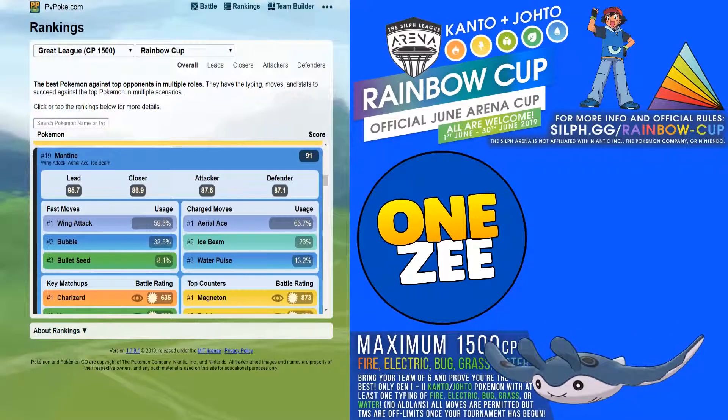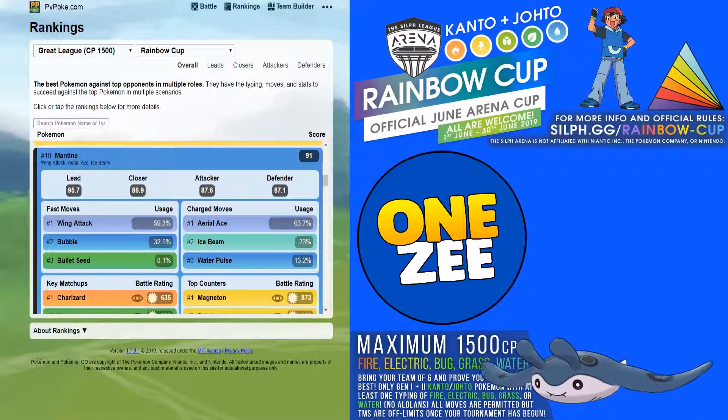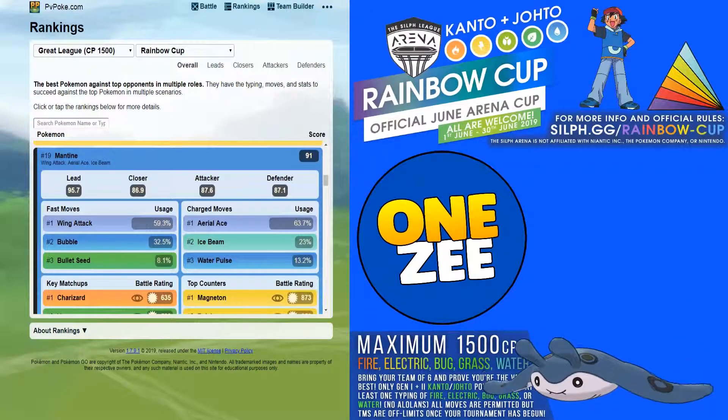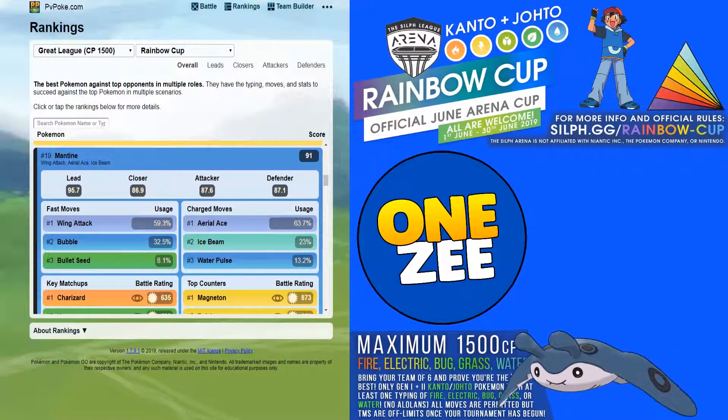On pvpoke.com, Mantine is ranked number 19 because of its lead, attacking stats, and defenses. The moveset you must have is Wing Attack as your fast move — you can also go with Bubble but Wing Attack is best. For charge moves, you need Ice Beam and Aerial Ace, because a lot of Pokemon will be weak to Aerial Ace.